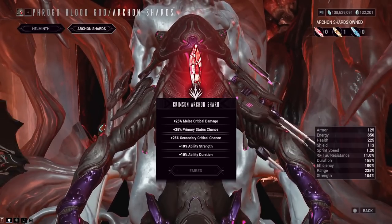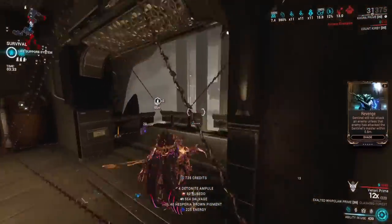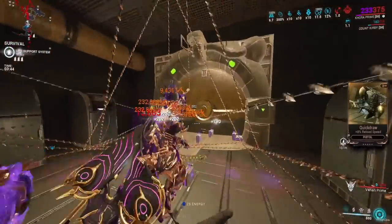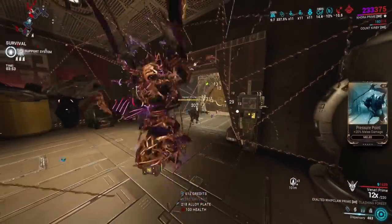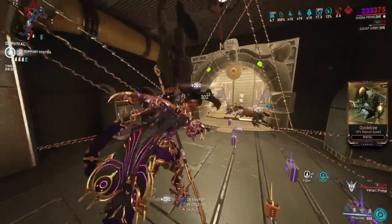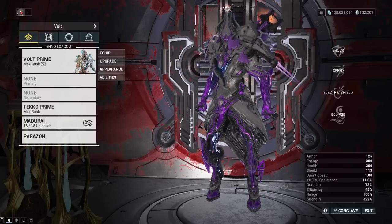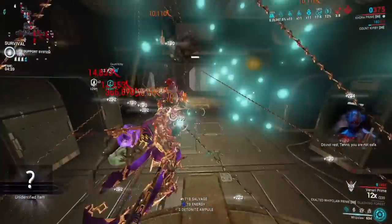For frames like Zaku — and I think Styanax also needs 200% strength — there are specific breakpoints in builds, exactly like the Ivara situation. Getting more strength in general can be fun on certain frames too. For example, on Volt speed, you probably already have a lot of power strength, but with five red shards that's 50% more, and you'll be moving a lot faster. Eclipse buff and Shock Trooper buff will be nuts too. So number two is just go faster and have fun — overkill is pretty funny.